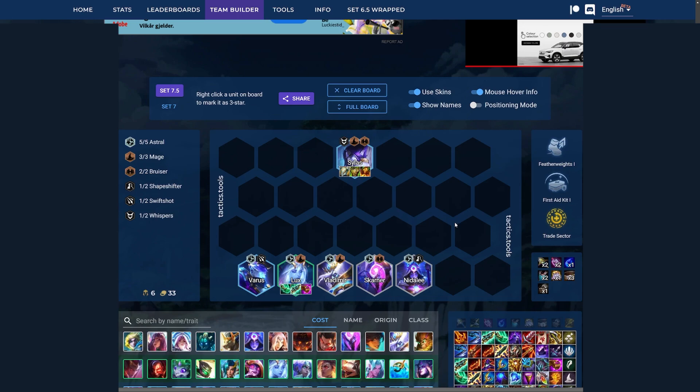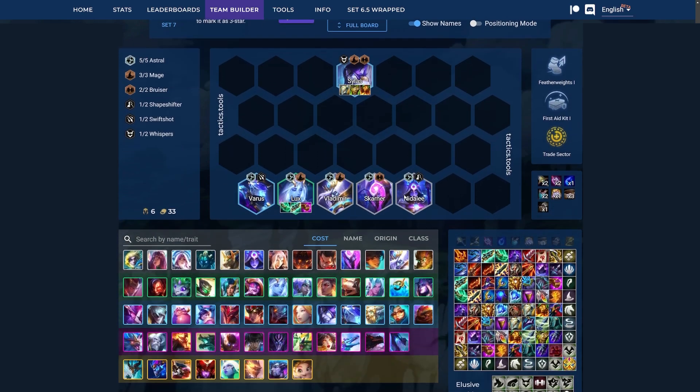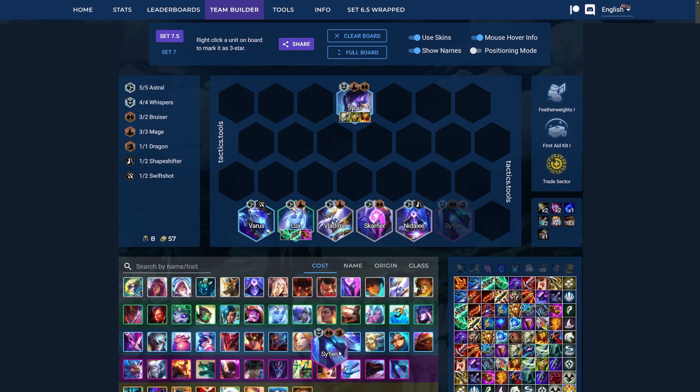Next up is Astral Lux reroll. They changed it to 5 Astral, and you just slow roll at level 6, try to 3-star all the Astrals, and then you play Silas in the front to be your main tank. Pretty standard items for Lux are Sojin or Blue Buff, and we really like healing since we're not running that many tanks. We want a third AP item like Archangel's or Jeweled Gauntlet. Once you hit your board, you have a lot of different options — you can check in a Siphon to get 4 Whispers in.